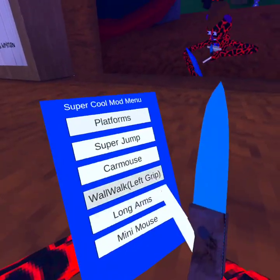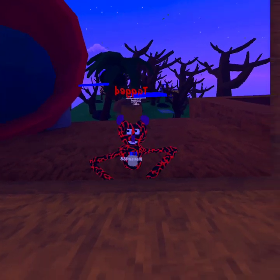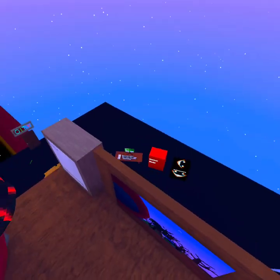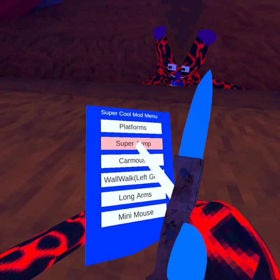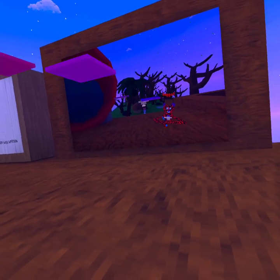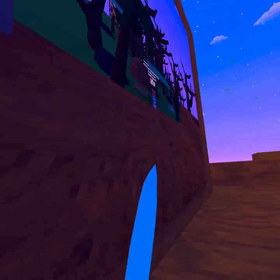Next, we have Super Jump. You press A, like this. Next is Car Mouse — you press left trigger. I was wishing it would be the left thumb stick, but it's left trigger.